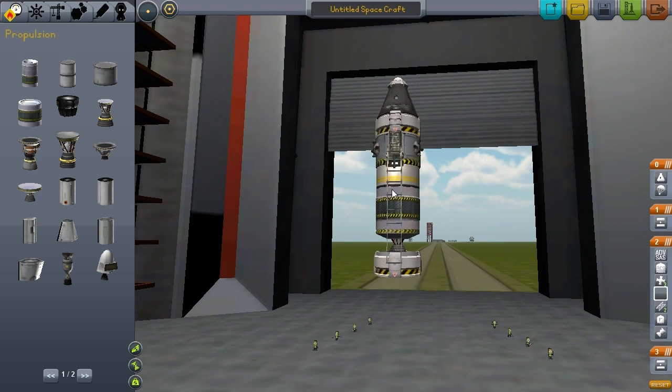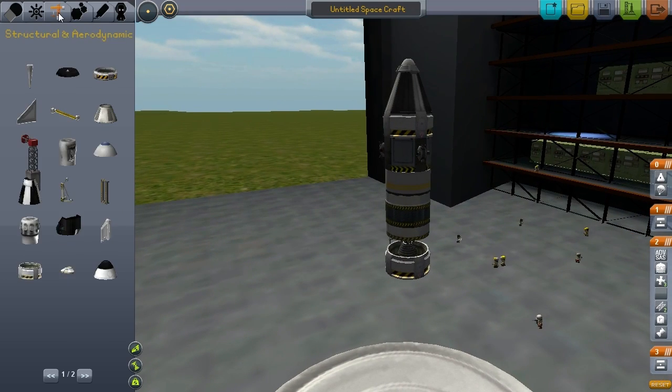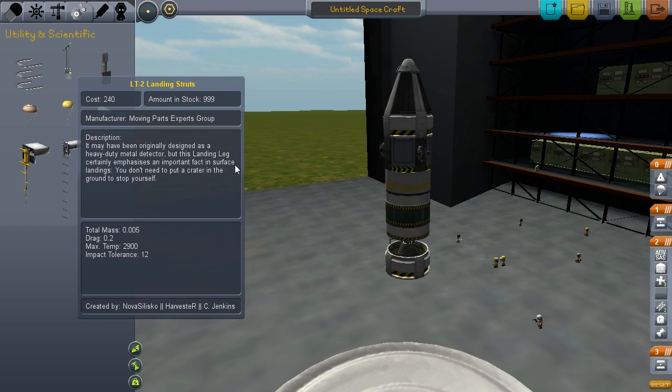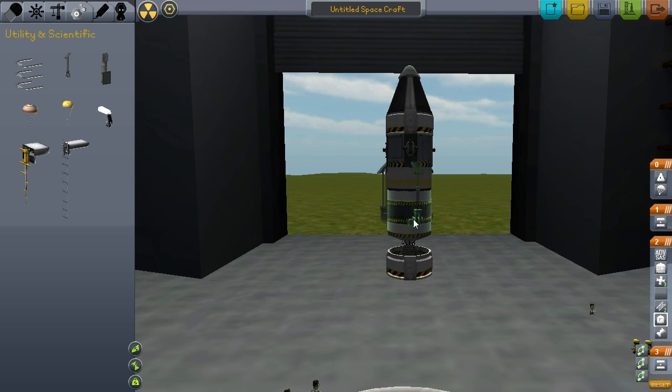We've got our first stage up here. I didn't rebuild it the way it was before — I'm missing legs, because we want to land, and without legs that's not possible.